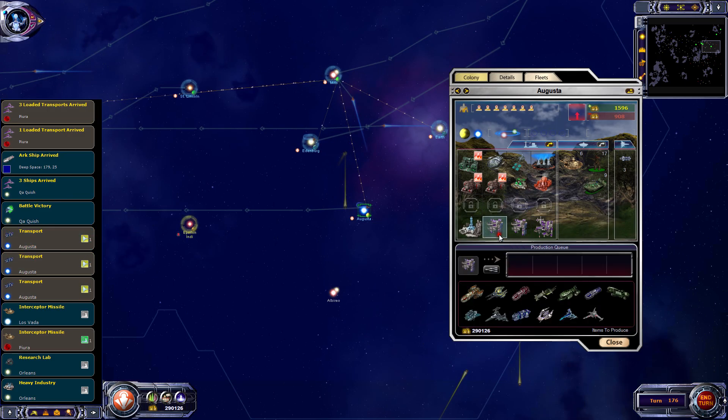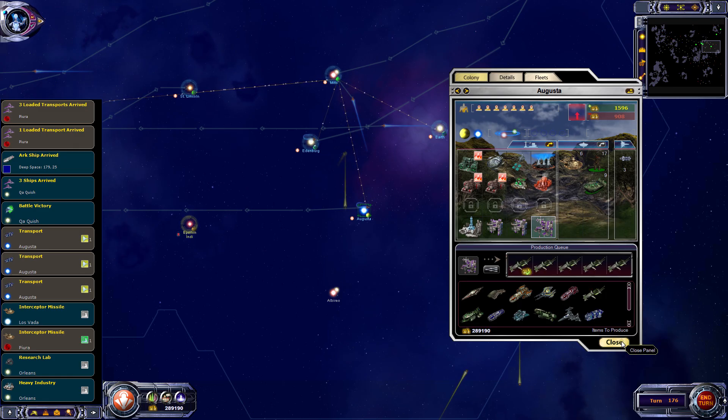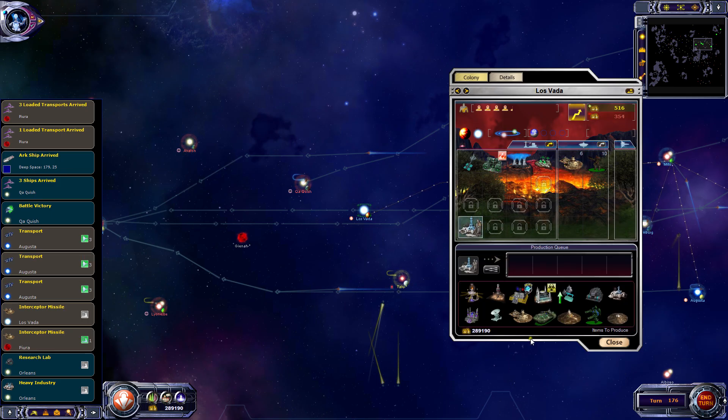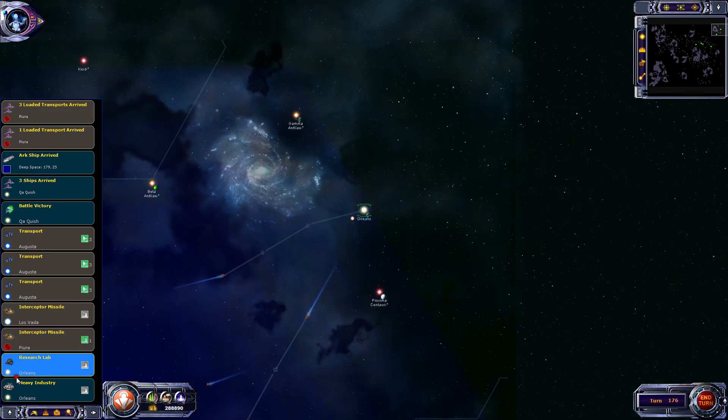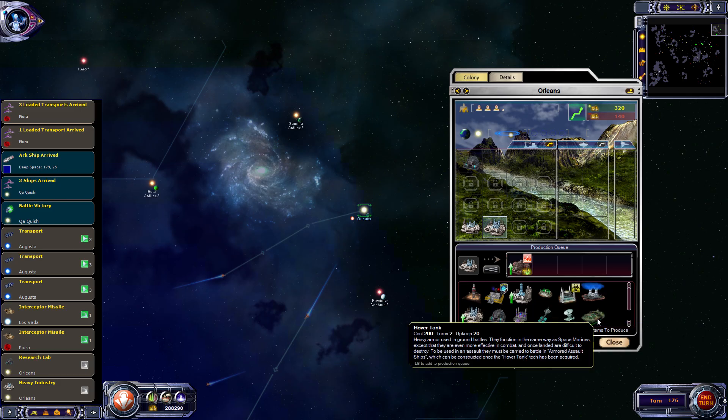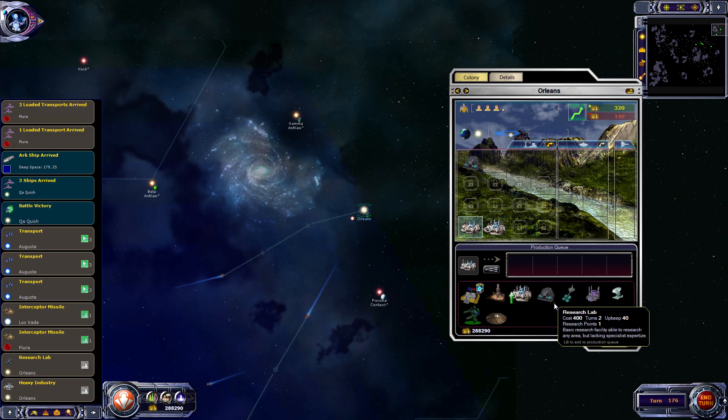Interceptor missile - transports. The thing is, we're now ready to build Dreadnought 2s. Interceptor at Las Varda - now it's got its missiles, I can get rid of the other ones. The reason to do this is to save a bit of maintenance - though it's more of an exercise in this case because we've got so much money. Research labs - let's get three research labs in the queue. Research labs at Orleans is done - let's get more weapons research done. It was a hundred and eight turns or something for the weapons to complete.